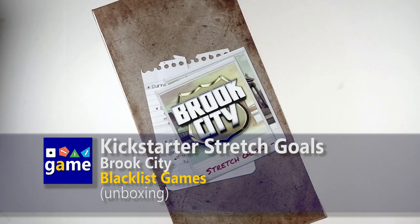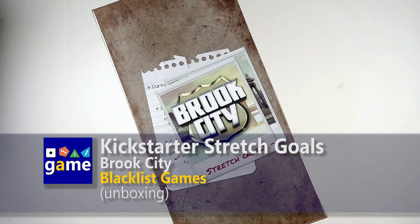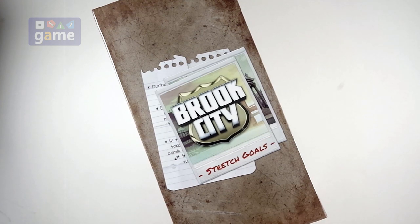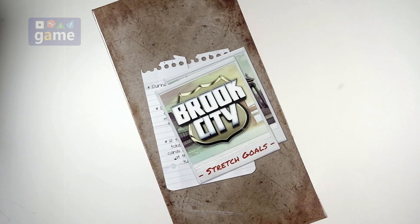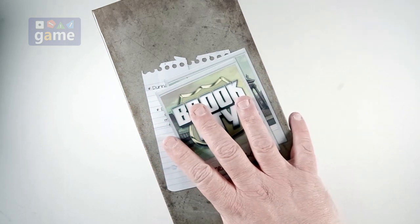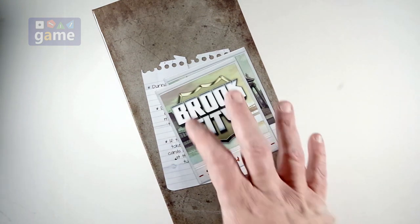Hey, this is Kevin Kiddens with Once Upon a Game, and today we're going to do a quick video of the stretch goals from the Brook City Kickstarter from Blacklist Games, designers Adam and Brady Sadler. I have another video where I covered the base game that would most likely be available on their website in retail. So this is just going to be what Kickstarter backers would have received, and perhaps you pick up a Kickstarter copy through a trade or sale later, you'll at least know what you're supposed to get.